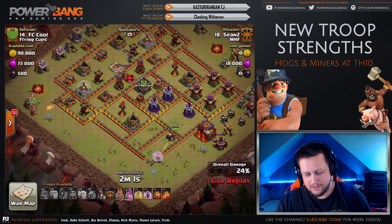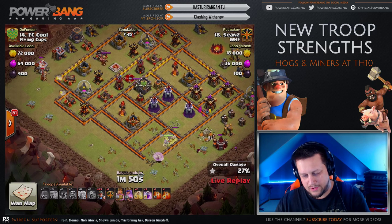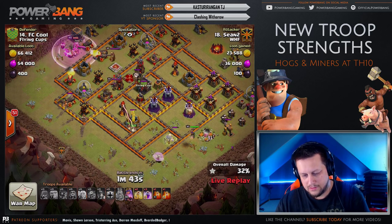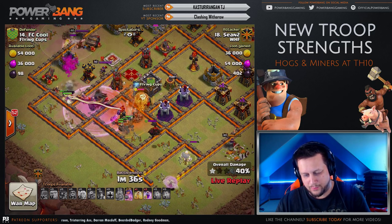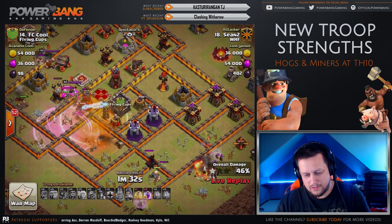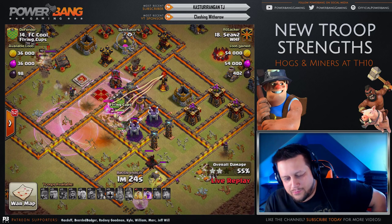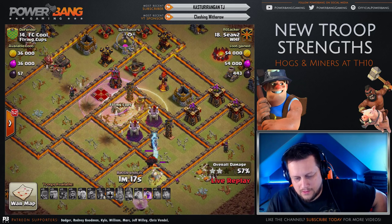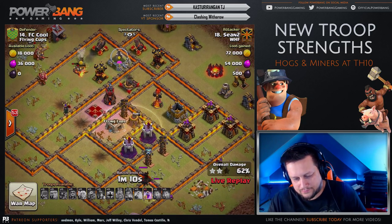If she goes that way, just rescue her with the Miners. No, she's good — nice! Dude, not a single Rage on the Queen. You have no Healers for her though, so beware on that. Ability needs to come up right now. Alright, same three Archer Towers left. Oh, the Giant did too good of a job — you were supposed to die! I blame K-Max.